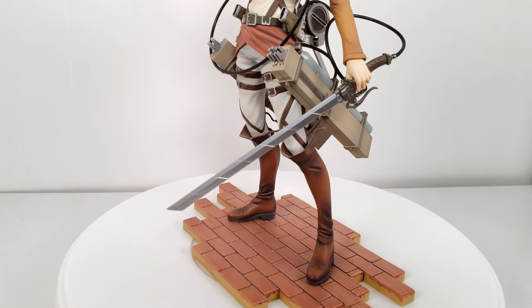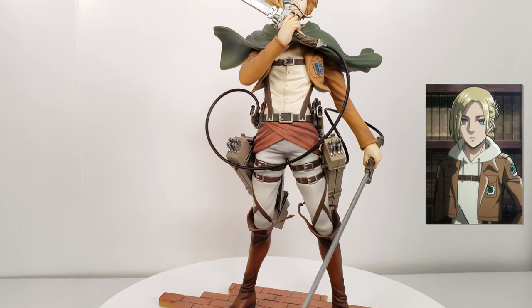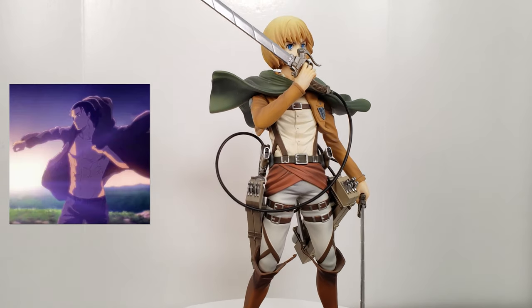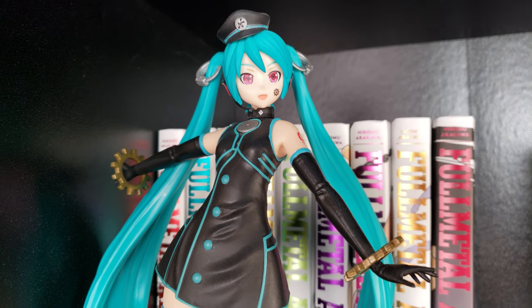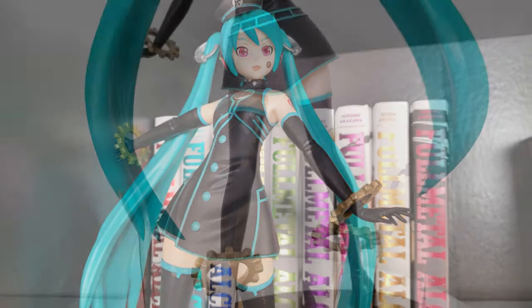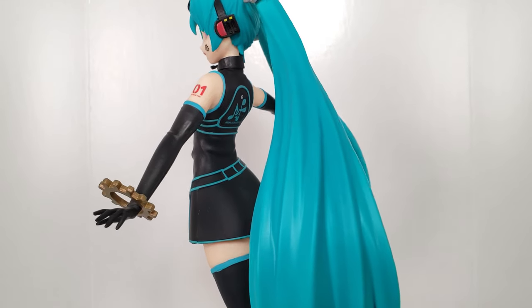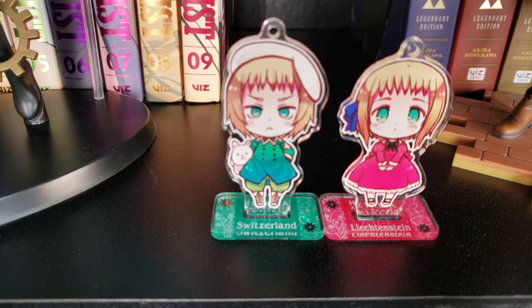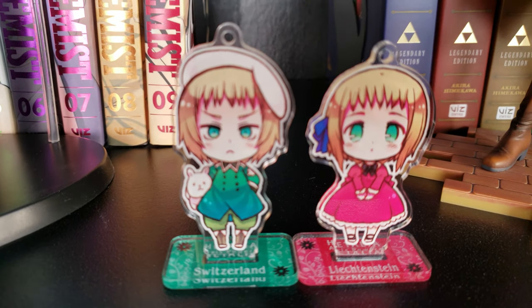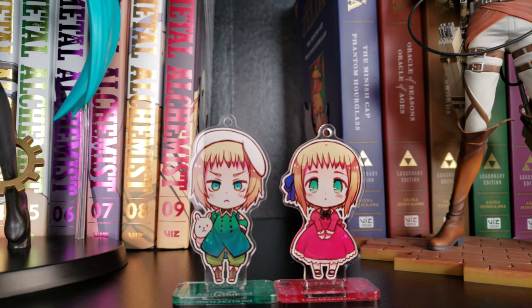The only other Attack on Titan scales I would like unfortunately don't exist, but I would love to have an Annie scale figure someday, and a post-time-skip Eren if they ever make them. Next is the Factory Tyrant Miku from Sadistic Music Factory by Sega. I would like to have all of the Project Diva prize figures together once I have a better setup, but for now she just chills up here with Armin. And right between them is Switzerland and Lichtenstein from Hetalia — they can be keychains as well, but I have them in their acrylic stand form.